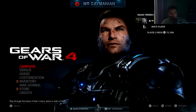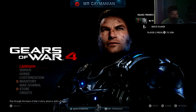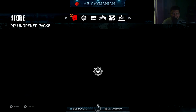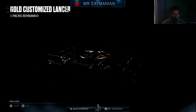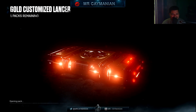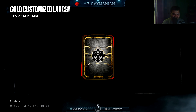Sorry for the delay of course, and we're just going to get down into this small pack opening. I've been playing nothing but online and I got 18,000 credits. I'm just really pumped right now. We got the golden customized Lancer — let's open up this bad boy. Just look at it — one card, it's a legendary reveal!